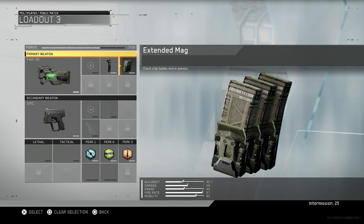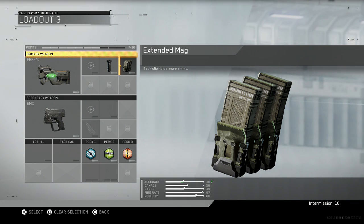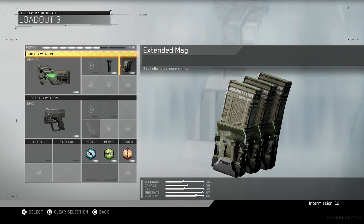I'd especially recommend the extended mag because these maps are pretty small and you have yourself battling against different opponents coming from the left, right, middle, and top — going all over the map. The hit detection is really good at some points, but at some points it's really bad, taking a whole clip — like 15 to 20 bullets — to kill someone, especially with the movement.